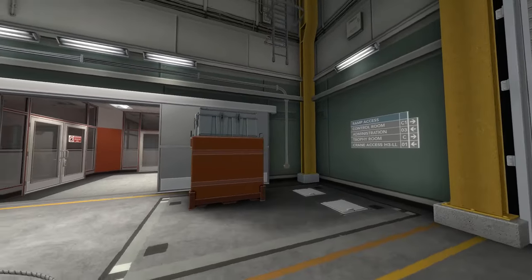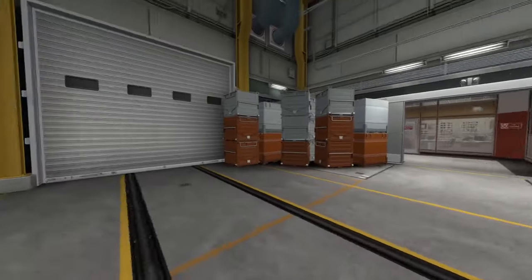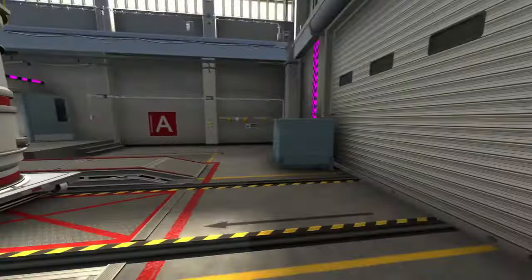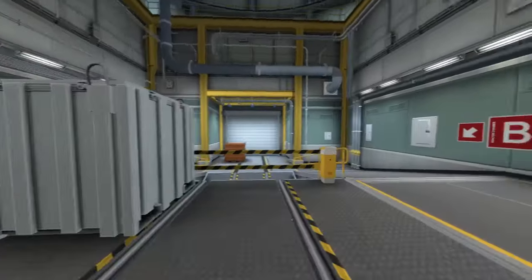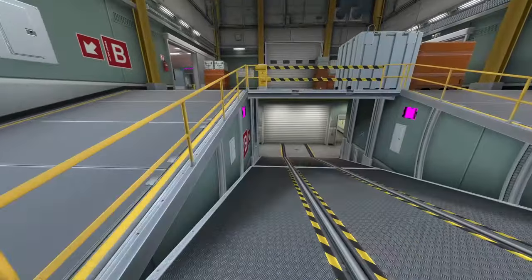We make our way over to the loading bay — this is kind of a transition between A-site and B-site where they can load the reactors into A-site and then transfer them down to B-site. Clipping through this garage door because I phased myself into the size of an atom. Nothing out of the ordinary — we do have some proper handrails just to make sure no one falls in the way of the track.